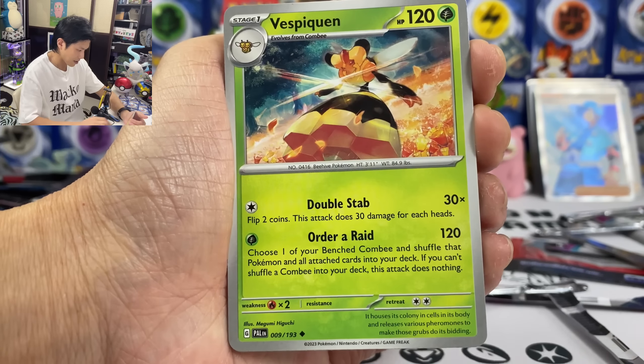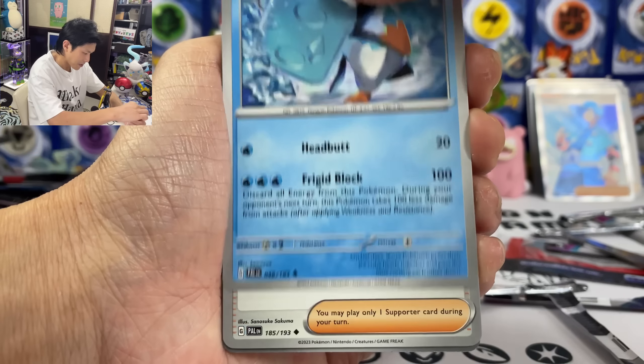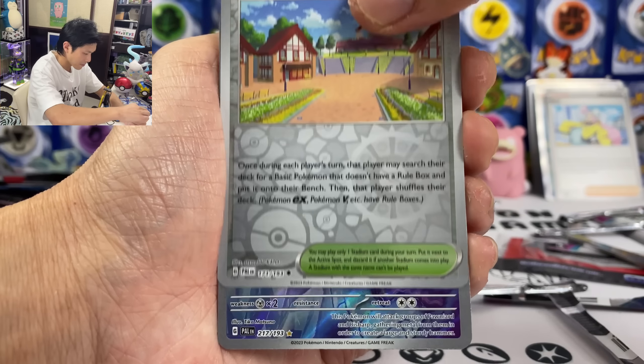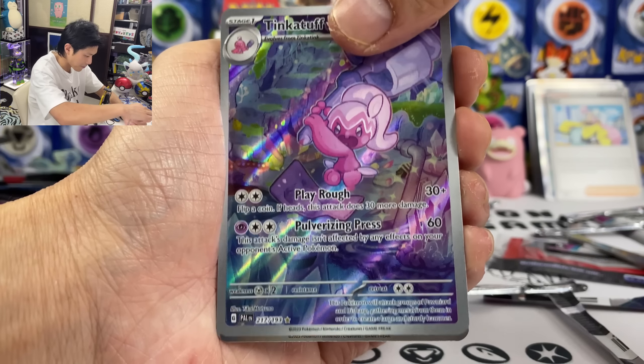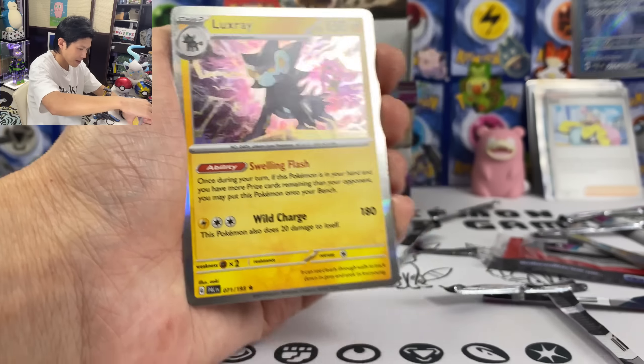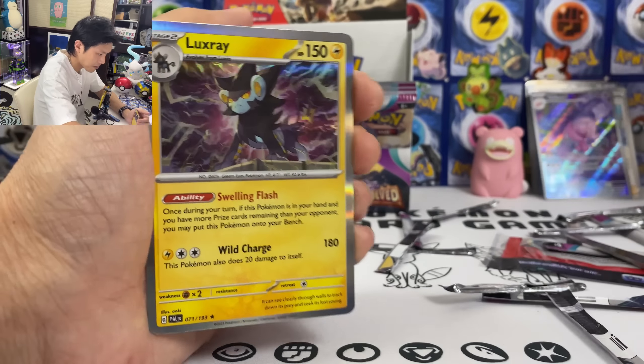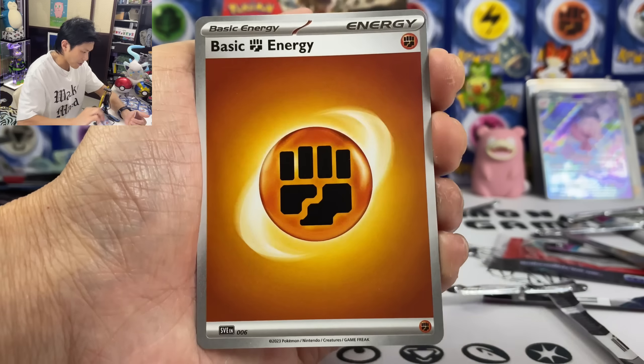Sneasel, Vespiquen — second one! Tinkatuff — it's not a Tinkerton though, still good. 217 out of 193. Luxray. Four more packs — give me some last-pack magic!